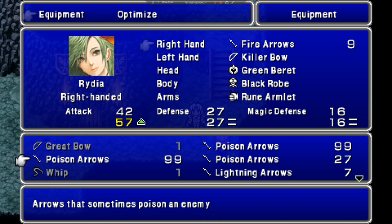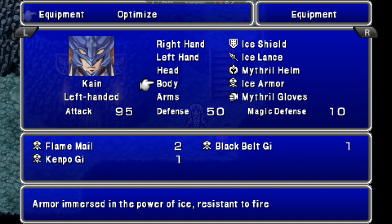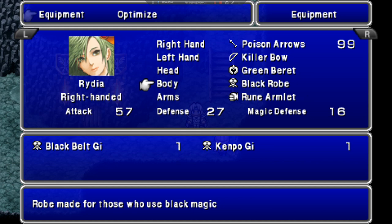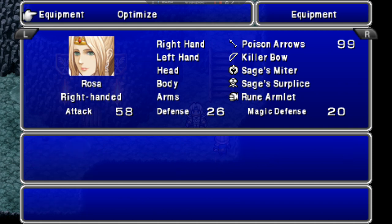I bought 99 Poison Arrows and gave her a Killer Bow. He's now got a nice shield and an ice armor. Also gave her a Black Rope. She's also got a Killer Bow and a Poison Arrow. So we're going to go ahead and move forward.